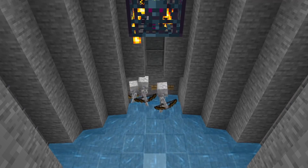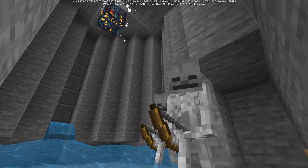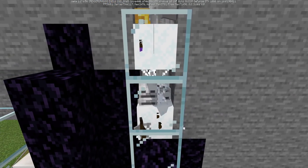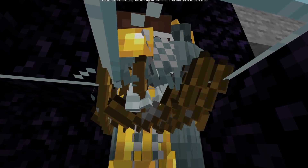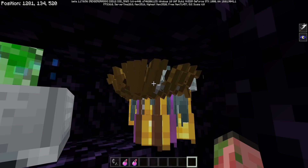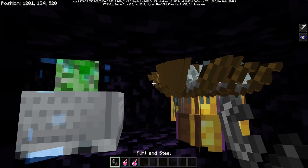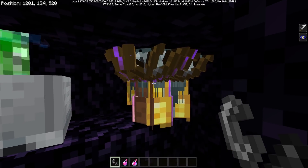We just have a regular skeleton spawner that drops all the skeletons down into some powdered snow, and then after about 15 seconds, all of those skeletons will be converted into strays. Now strays can drop you some slowness arrows, among other skeleton drops. However, there is a bug in 1.17 that's been around for about 3 years now, and that is if you blow up the strays with a charged creeper, they will drop a Wither Skeleton Skull.